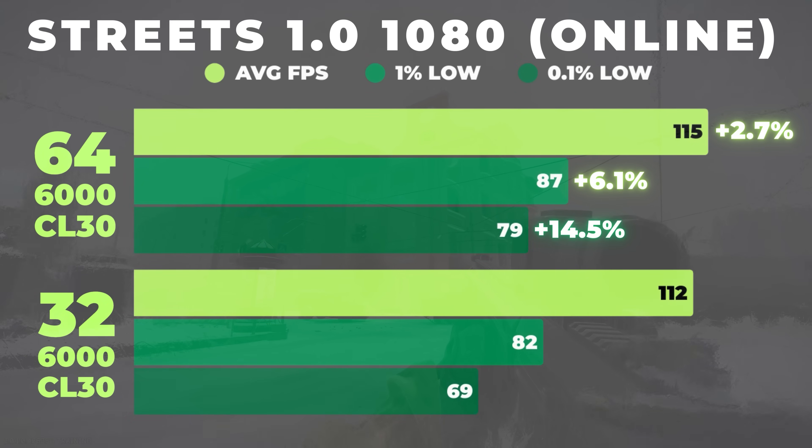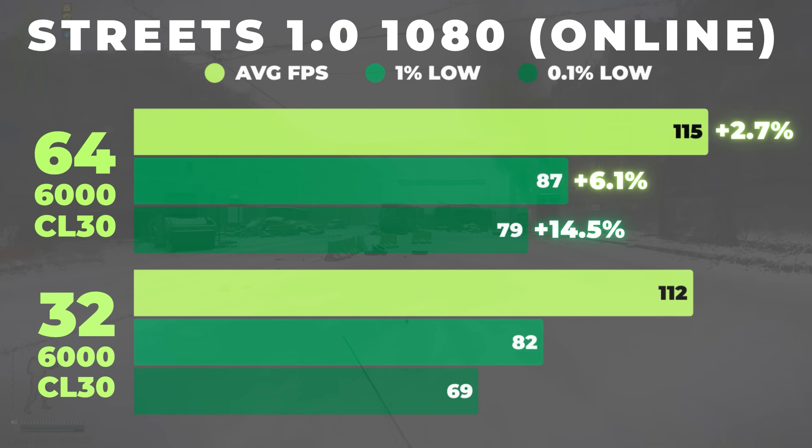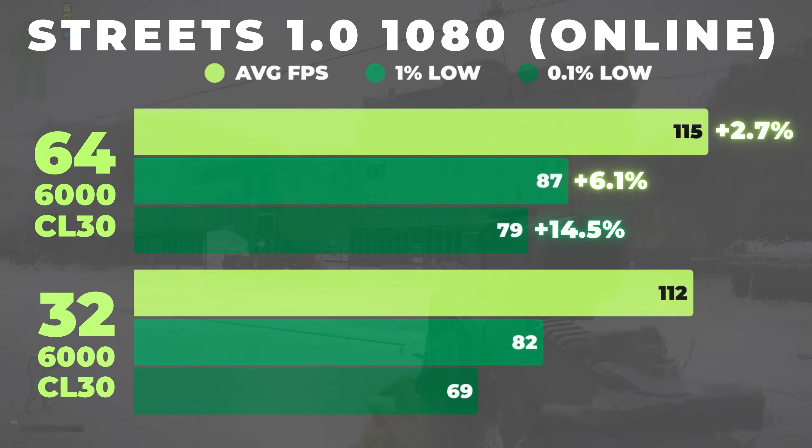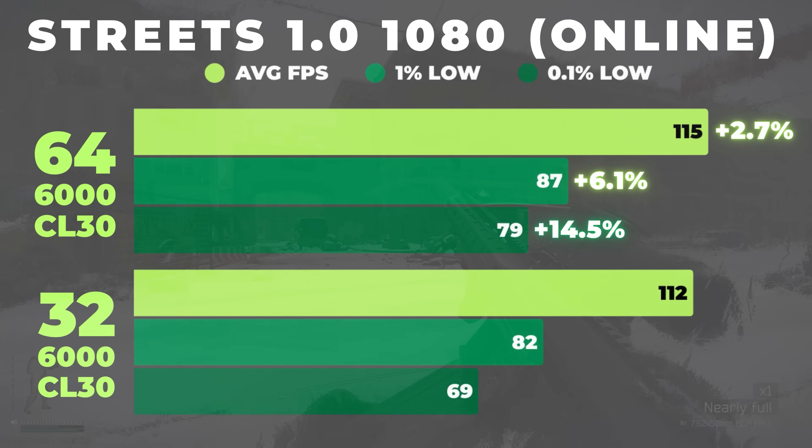Once we move online at 1080, the gap opens up a little bit. Average FPS only improves by about 2.7% but the lows tell a different story. The 1% lows improve by over 6% and the 0.1% lows jump up by nearly 15%, which makes a noticeable difference in how the game feels during actual raids. Online play stresses the system's memory far more, and server data and player movement help expose the RAM limits more than offline mode does.